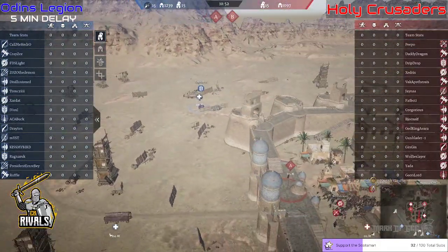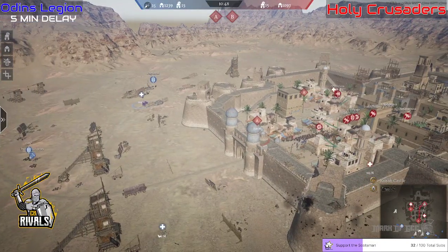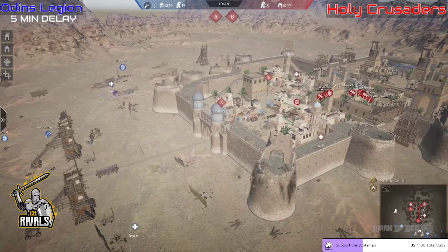We're going to jump over the wall here and have a look at what's going on in the background. All three siege towers might be pushed this time. Ragnarok spawned over at the B side, so he's going to be the one to push his units on the wall.